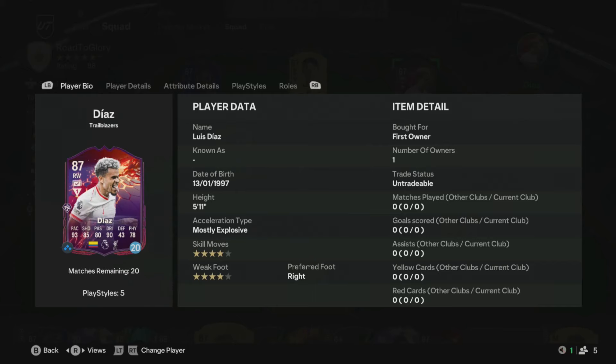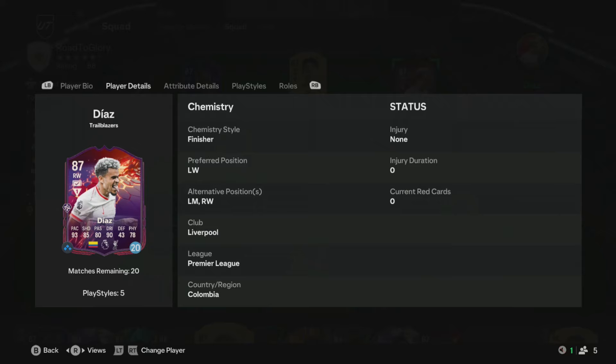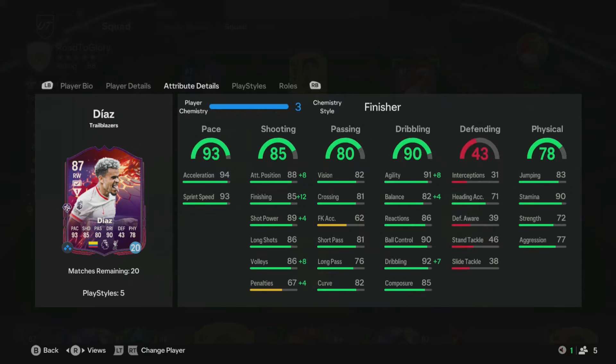We are looking at the 87 version of Trailblazers Diaz, 4-star, 5-foot-11. You can see he can play left mid, left wing, and right wing. Really good acceleration, sprint speed stats, fantastic agility and balance and composure.